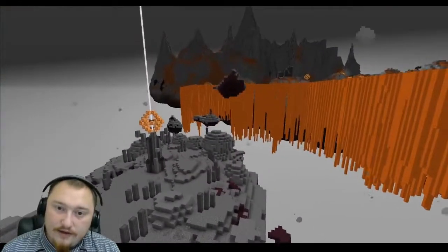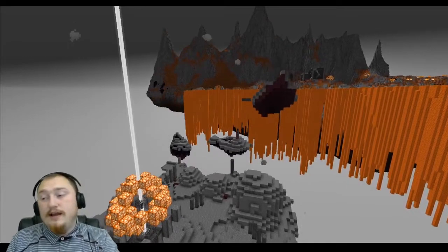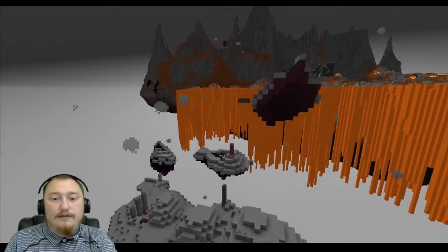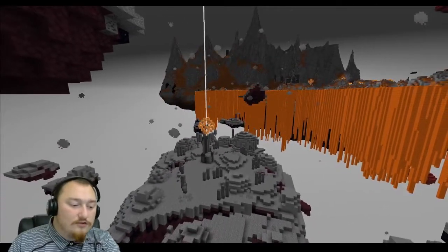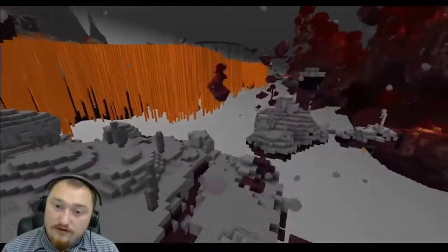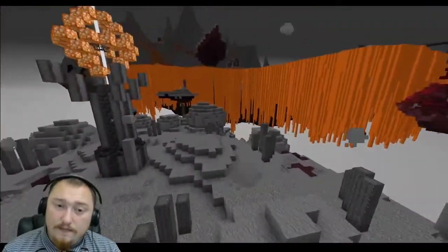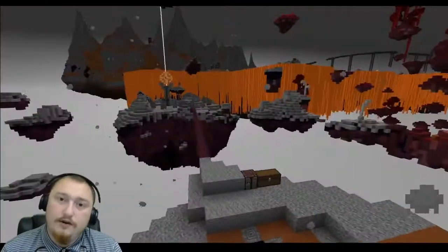Another thing I kind of liked was the shulker mechanic in this map. In CTMs it's kind of hard to balance shulkers — a lot of them come too few and too late, and a lot of them you just get way too many at the end of the day. In this one you basically get a shulker for every unique music disc you have. There are custom villagers later on in the map, and you can also get multiple of those so you can use the same disc more than once. I felt it was pretty balanced overall.